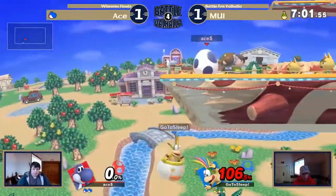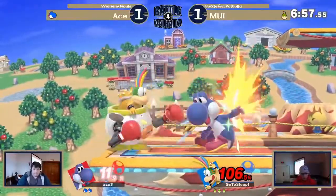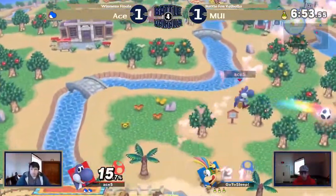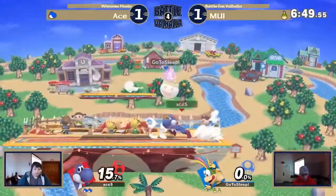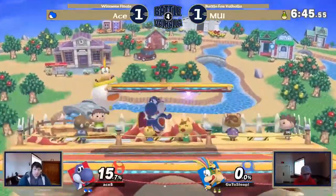Are we gonna see an adjustment from Ace? Or is this gonna happen a third time? By the looks of it, he is staying on stage, playing a little bit more passive. Does get the back air. Outbear is gonna take it, goes very far off stage.